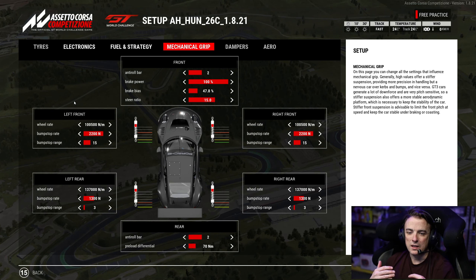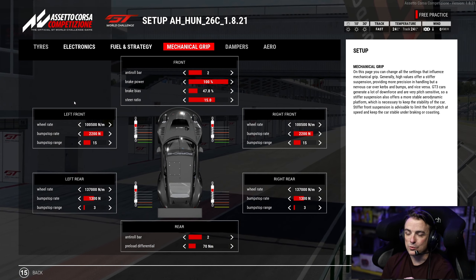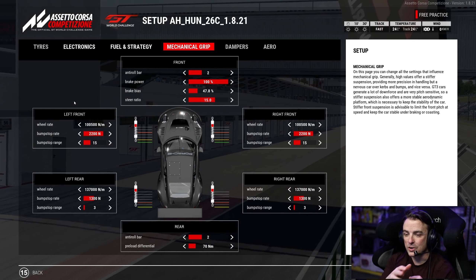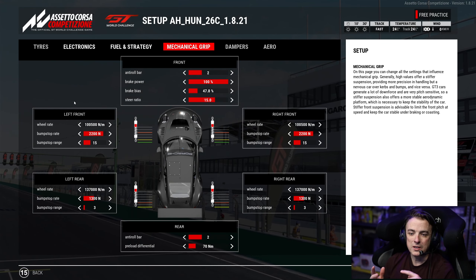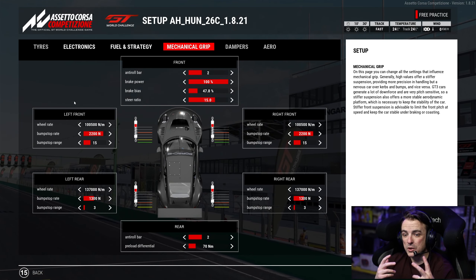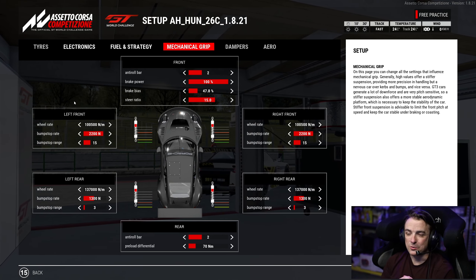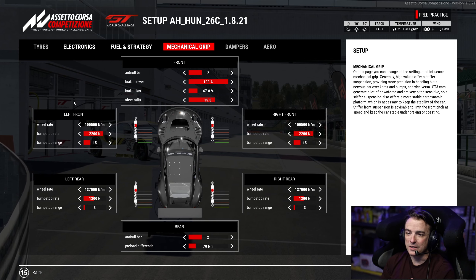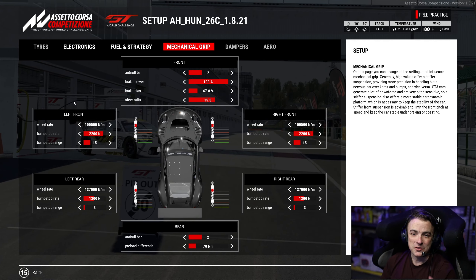If you find that you're really understeery through mid-corner and corner entry but still stable on exit, take the rear bump stop rate up two clicks and bring the bump stop range down to zero. You're going to get a lot of rotation out of the car. I can't drive it like that, but it rotates.